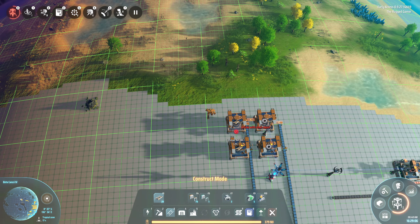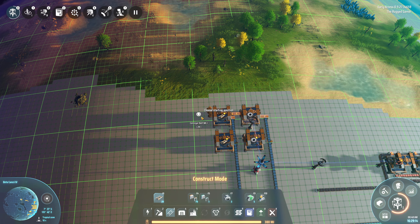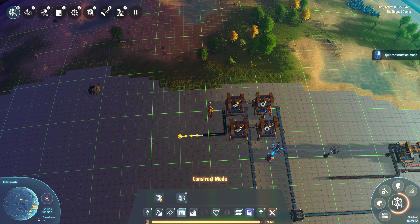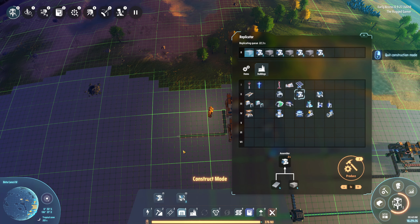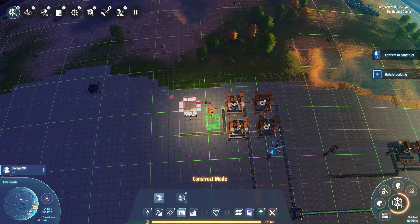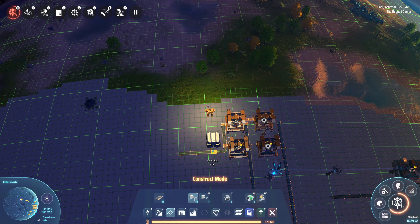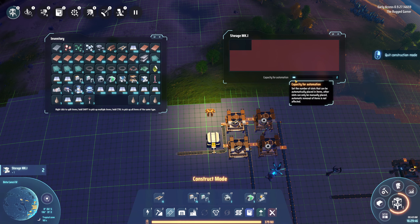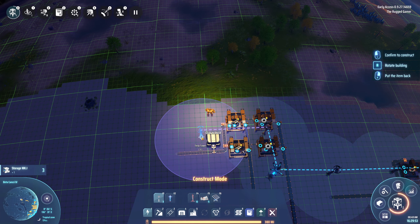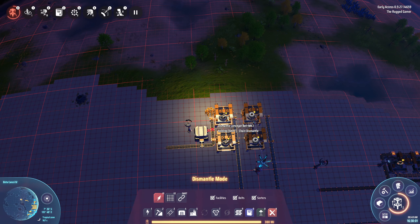So then we're going to go here, run a line down here, then run off storage - there we go. So we're always going to have a backup storage of materials. We're then going to drop that down to two, then need to connect some power up - just pop the power just there. I put that the wrong way, no I haven't even put one on the other side.